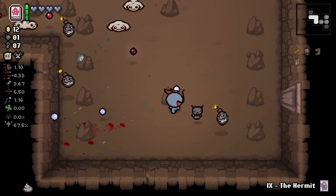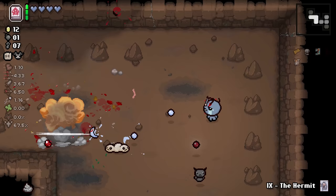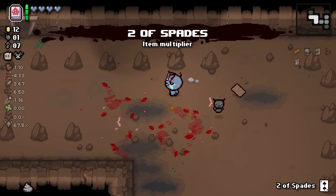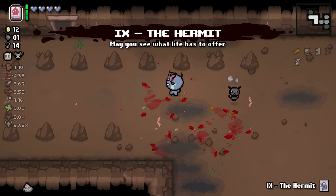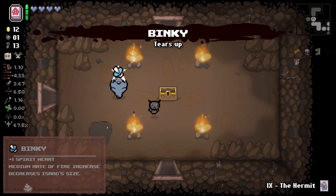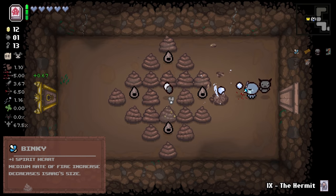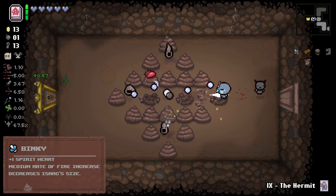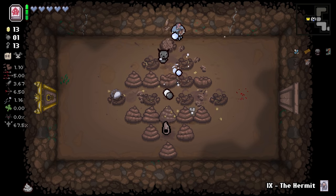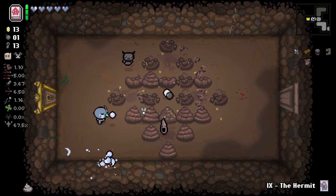Two of spades - let's just use it right away. Take the hermit card with us. Binky's good. Another rate of fire increase. At this point, I don't need rate of fire - I need damage. Because each of our individual shots is so pitiful.